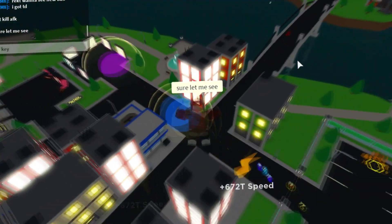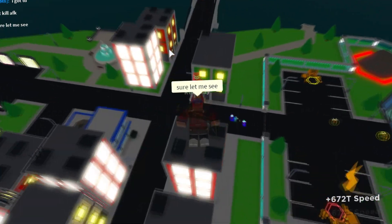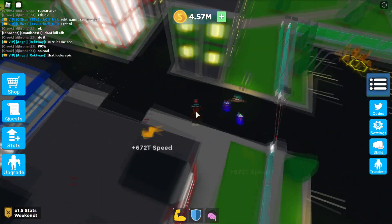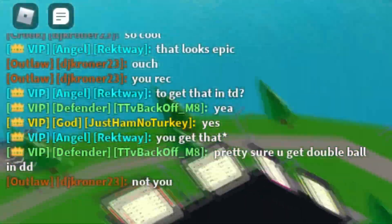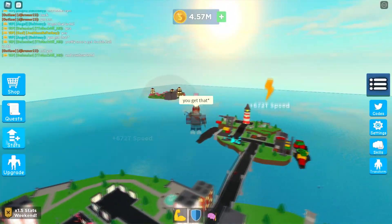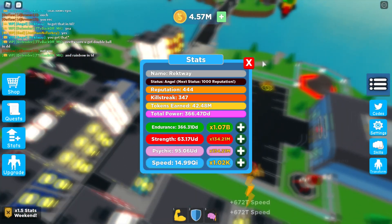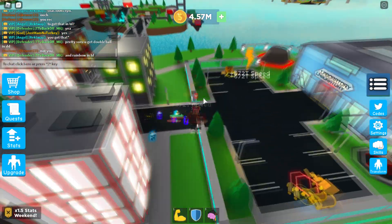TV is gonna use a giant fireball - oh my god, it shoots giant rainbow fireballs! That's way too overpowered. I killed so many people with that. You get this in TD - pretty sure you get the double ball in TD as well. I'm probably gonna be training my fish strength to get to DD at some point, and then you get the rainbow one in TD. Look how overpowered these guys are!